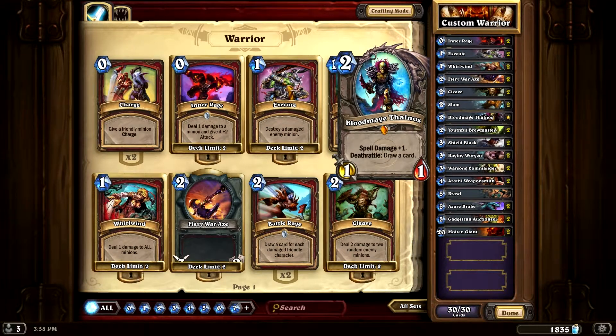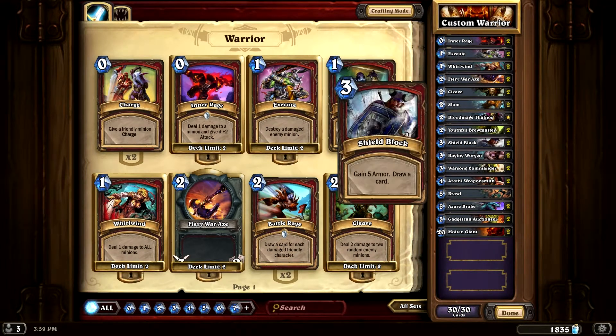Bloodmage Thalnos — here's the deal with him. He is a Legendary, so he is going to be expensive to have. But not only does he have spell damage, on his Deathrattle he draws a card. He's also good early game pressure because they don't want to kill this, but at the same time they want to kill it because of the spell damage. So it's a mix between the two — you have your spell damage, or you get your Deathrattle. Unless they silence Bloodmage Thalnos, then it was just an expensive 1/1, but most of the time they can't get that pressure out that early unless they have an Iron Beak Owl.